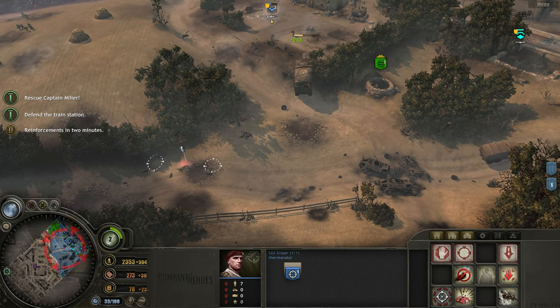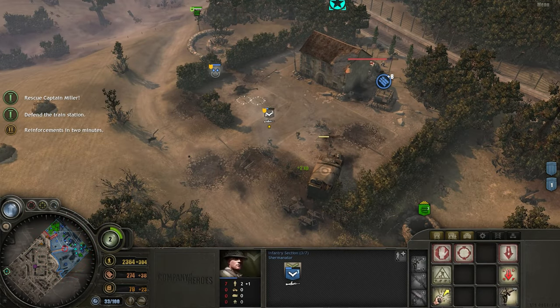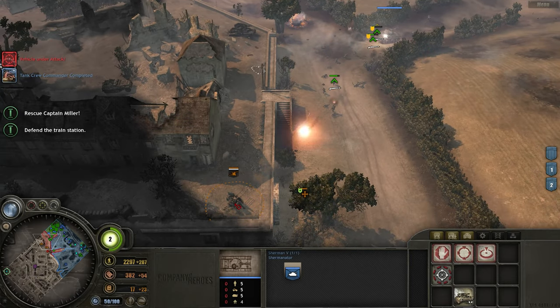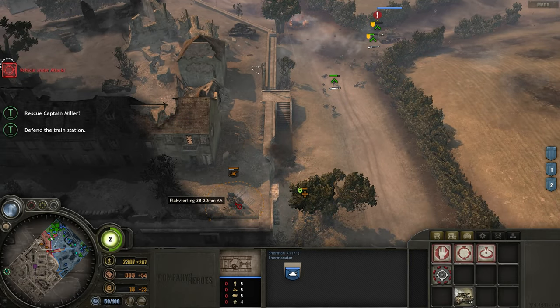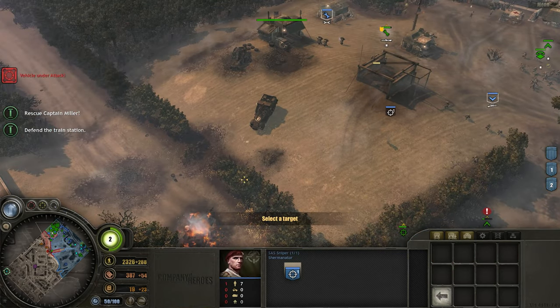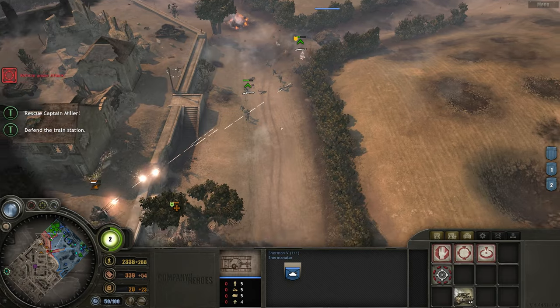They're just over here. I'll grab them now with my rifleman. My Sherman's here. I'll try and deal with that AA gun. Hit him once. Sniping the gunner as well.